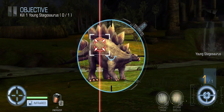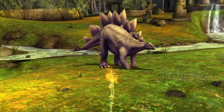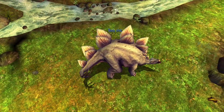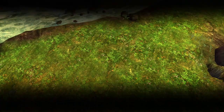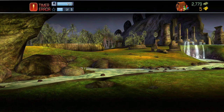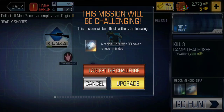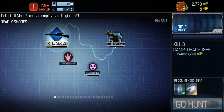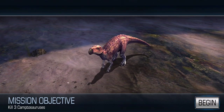Look at the dino and look at my target — this is a great shot! This time this dinosaur was hunted by me. Let's check for the next mission — here is my target.